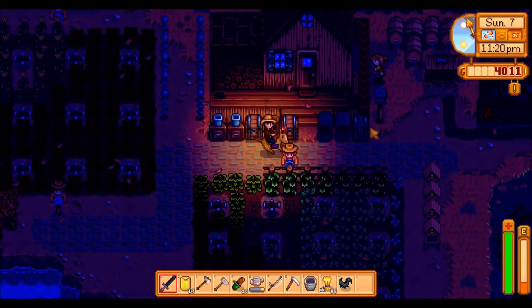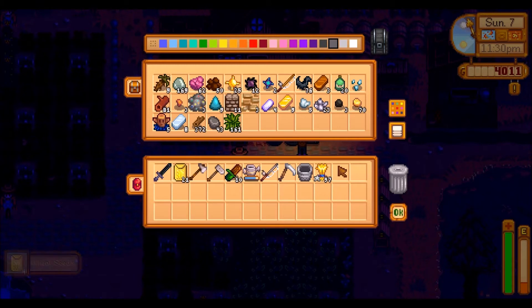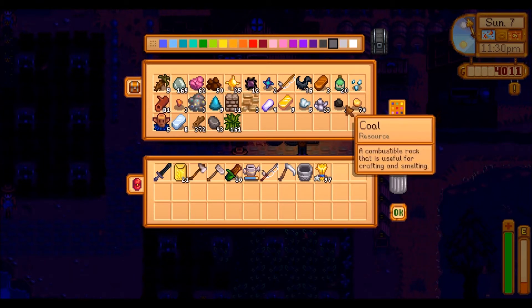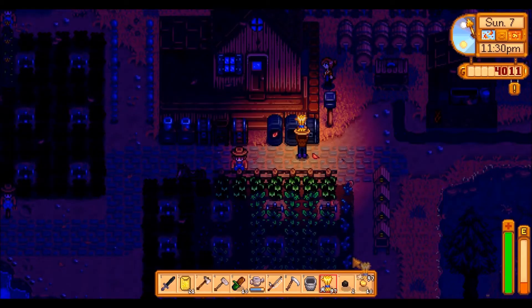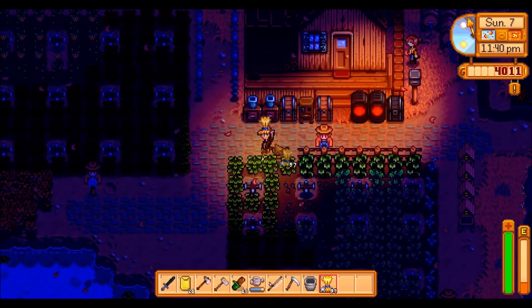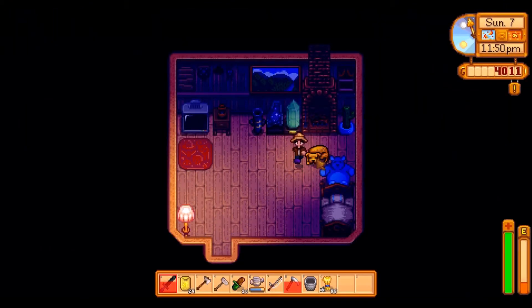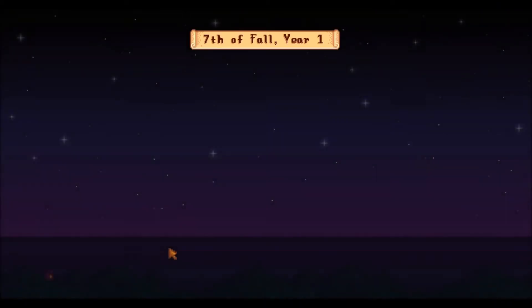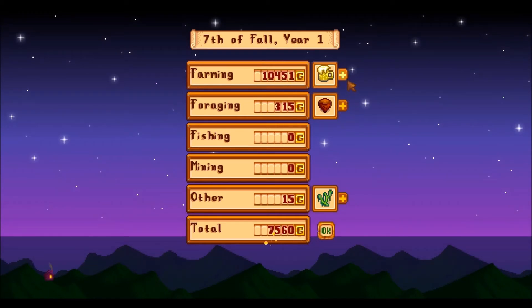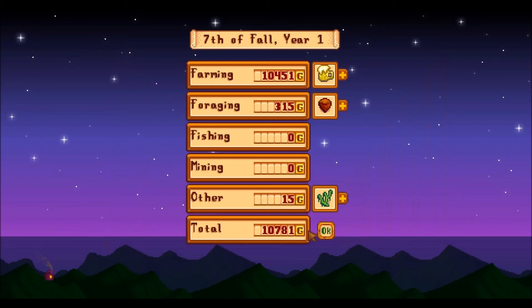Maybe we'll just do a couple more rounds and that'll probably be it - we might not get lucky but I think it's worth it if we can get one or two that'll be fantastic. Let's just make a couple of gold bars while we're waiting. Getting late, let's go to sleep. Still no levels. How much gold did we get? 10,400, so we'll probably be able to buy another rabbit. We've got beer, the goat cheese sells for over 500 each, duck mayonnaise sells for over 500, so we're really starting to get lots of gold going.